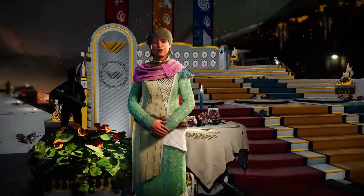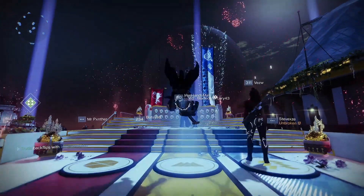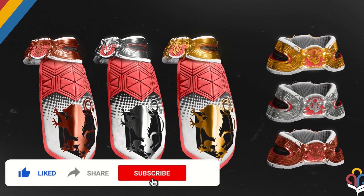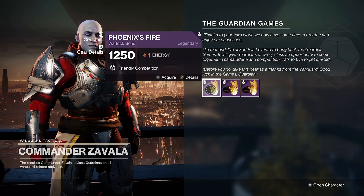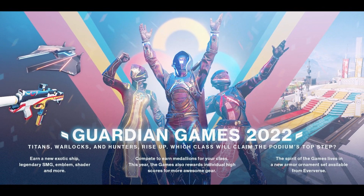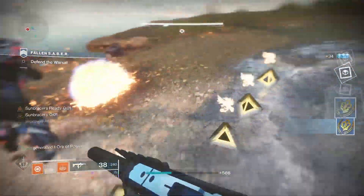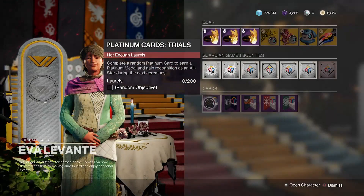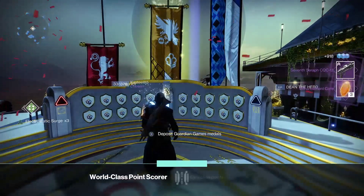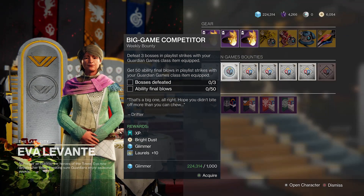Laurels make the world go around during the Guardian Games and will allow you to unlock the new title SMG, as well as the contender and platinum cards which go towards completing certain triumphs. To create laurels you'll need to have the Guardian Games class item equipped, and any ability or super final blow will create a laurel for your class. There's a new training and competitive Guardian Games strike scoring playlist this time too, which will be the most efficient way to create laurels. The main purpose for laurels during the event will be to pick up contender or platinum cards from Eva Levante, which upon completing the objectives in the cards will net you medals, ultimately helping towards your class's total score. These objectives will range from completing certain activities to creating laurels with certain abilities.